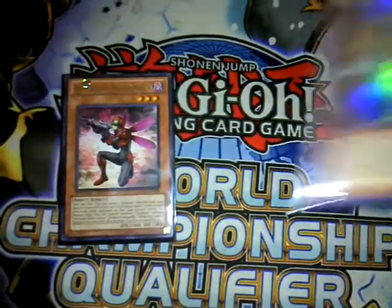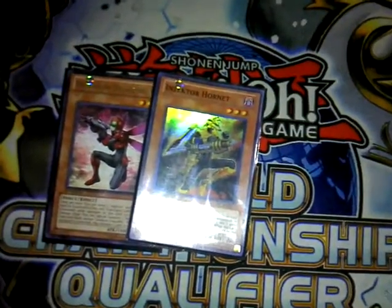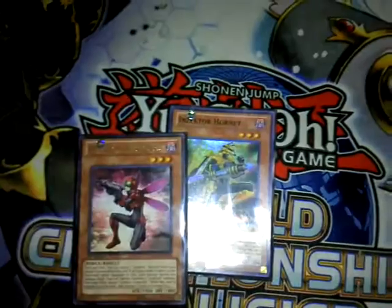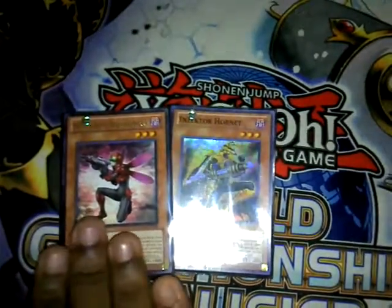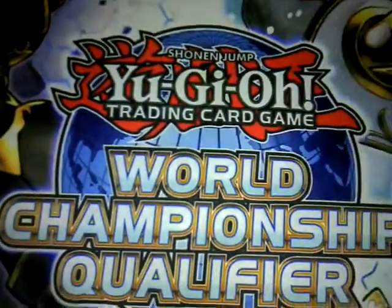One Dragonfly, one Hornet. These are your cards that got hit to one. Staples — you need these to OTK. Dragonfly spams the field with monsters by himself, and Hornet destroys everything. They're still good. Really great.